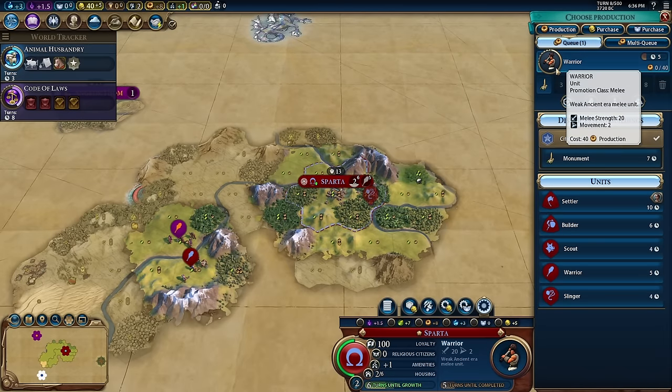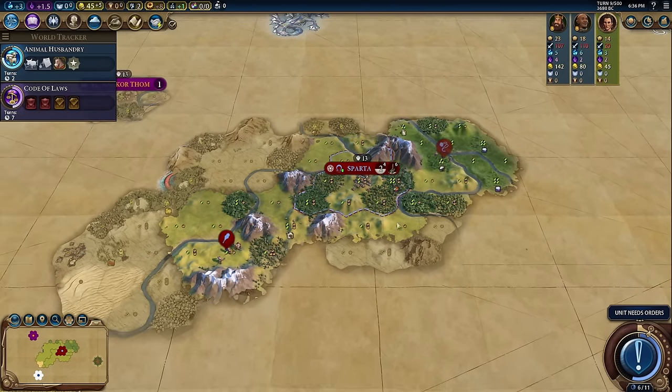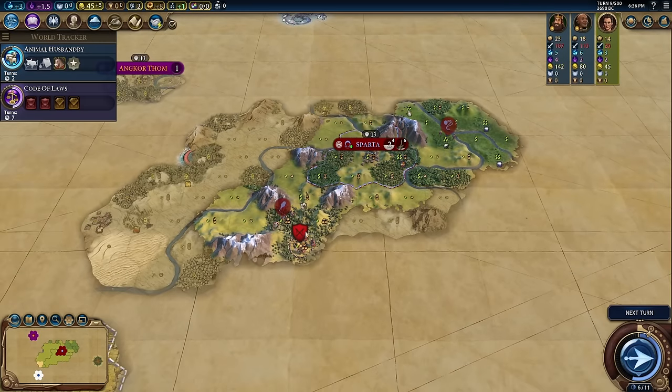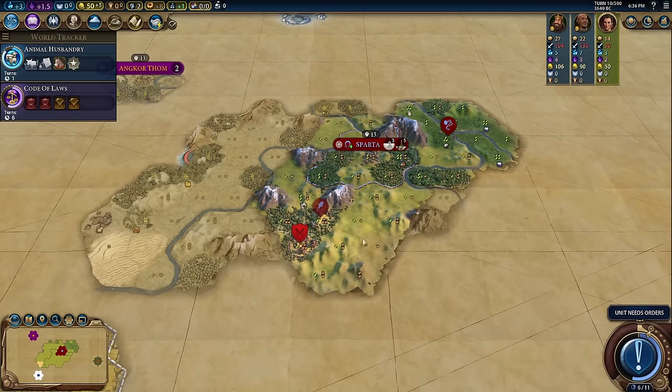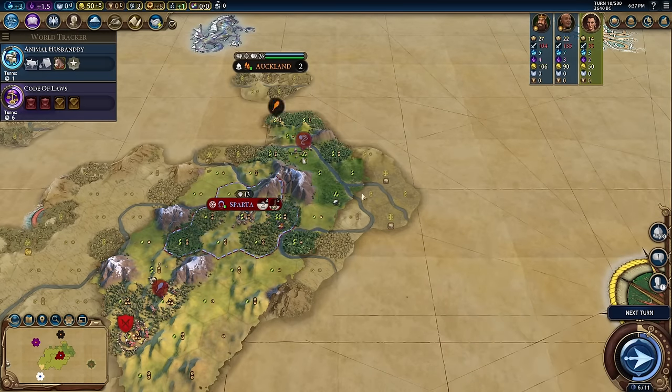We can go for a monument. It is turn eight now. How are we going to win this game, you might ask? Oh, there's a Barb Camp — it's already a Barb Camp. Well, this one is not due to me; this is due to the game itself. I did not actually change that because I thought it'd be fun.